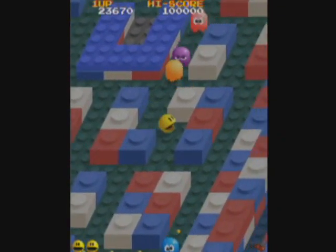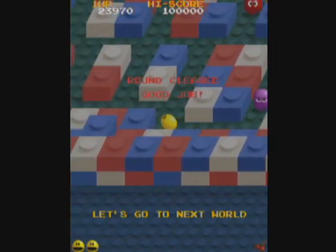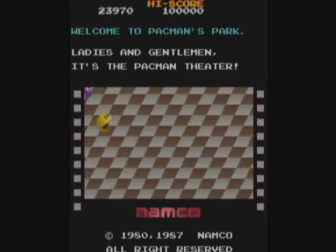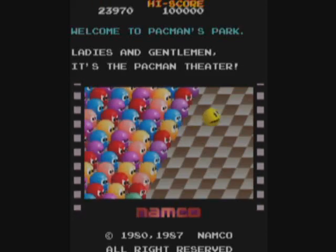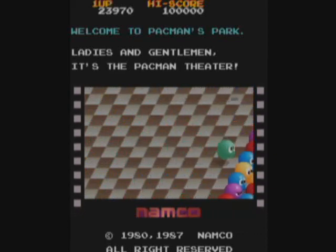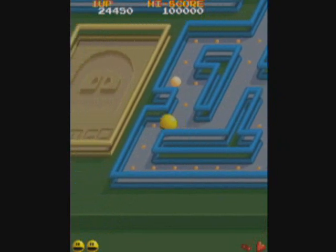With the pink pellet power, the ghosts are worth 400, then 1600, and then 7650. The ones after that are also 7650. And we have these funny little cutscenes — intermission scenes like we had in the original Pac-Man, but they look a little different here.